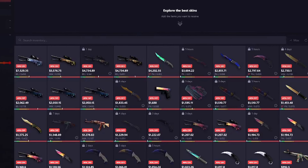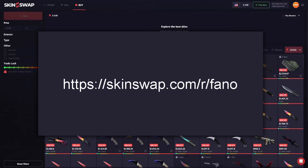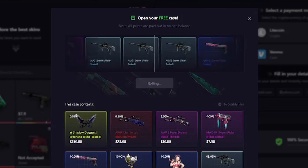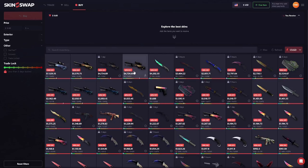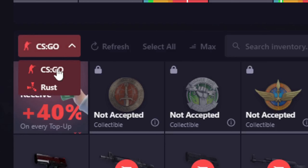But before we get into the video guys, SkinSwap is today's sponsor. If you guys use the affiliate link in the video description you will get a free item worth up to $200, no strings attached. They are a top online marketplace where you can buy, sell, and trade your CSGO skins, as well as your Rust skins.